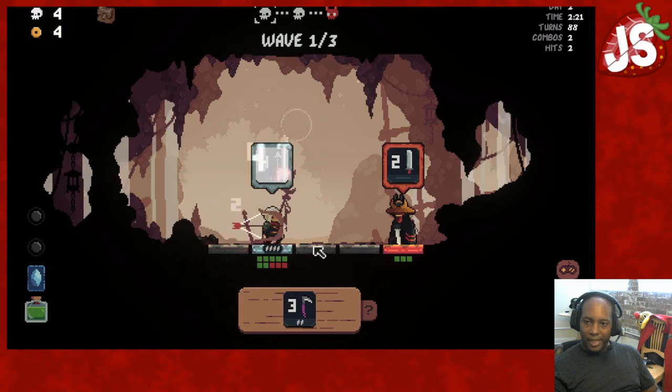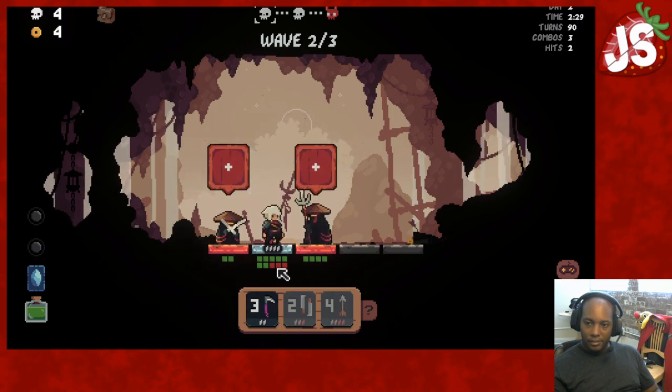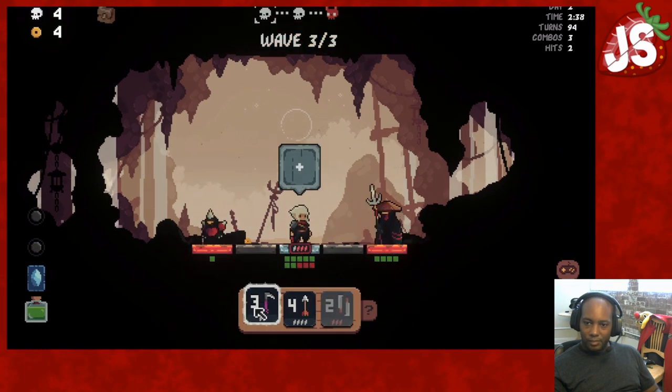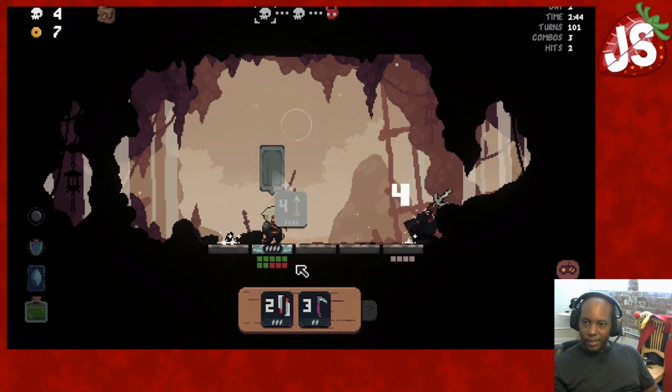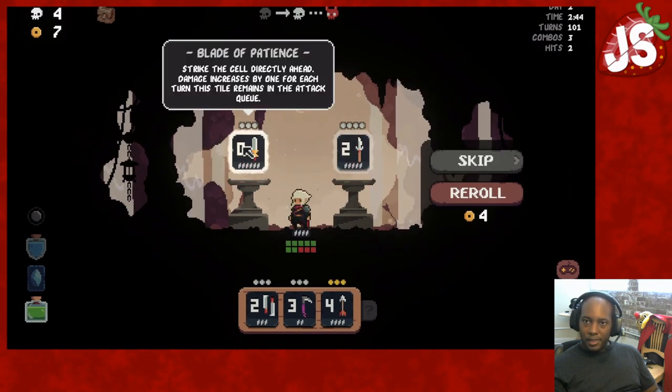Let me do that so I can swipe that guy and hit that guy from a distance. I guess I'll wait, and I guess I'll wait again. Do that, let me switch on them. Let's attack that one. Get out the way, attack you. Easy, easy first round. What do we have here? What does this do? Strike the tile directly ahead — damage increases by one for each turn this tile remains in the attack queue.